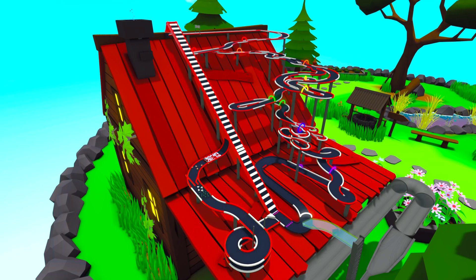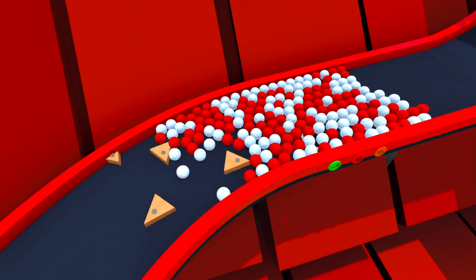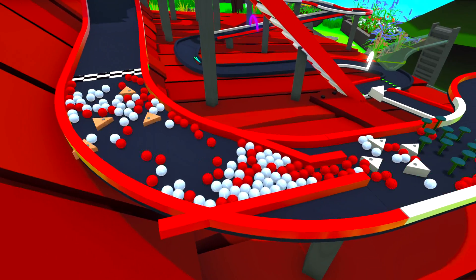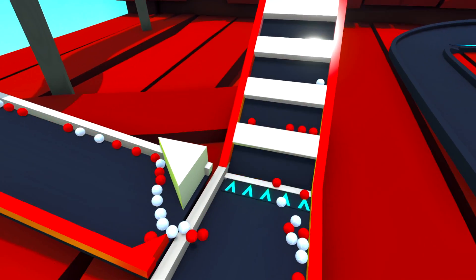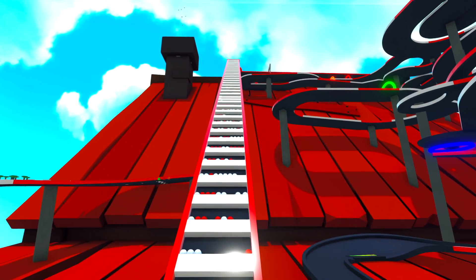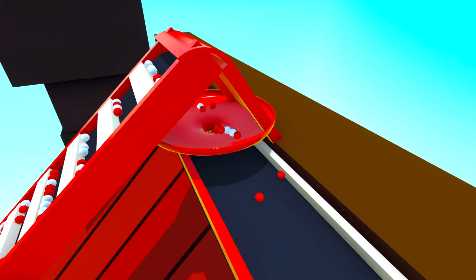Something very interesting about this track is that the part where we spawn the marbles in is not really part of the main track itself — it kind of is, it is part of the race. First of all, they'll straighten up through some spinners off the start line, then go into a narrow gap, hitting more spinners through some nails, and back down this double spiral, eventually onto the part of the track with a big escalator that takes them up to the start-finish line.